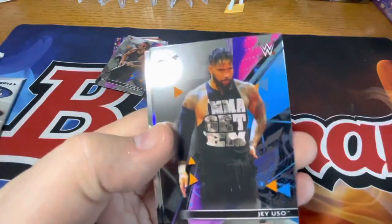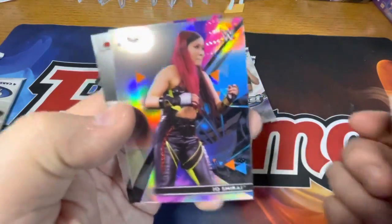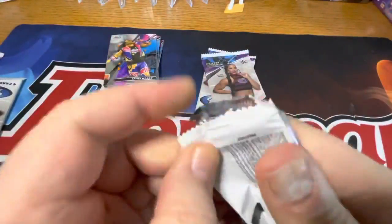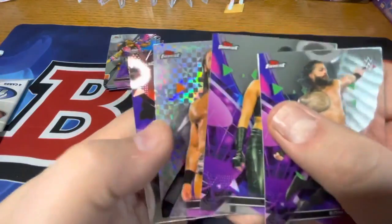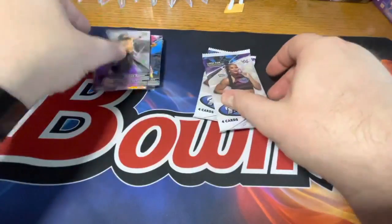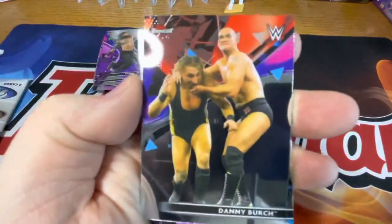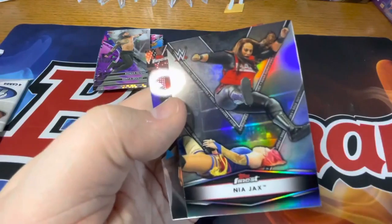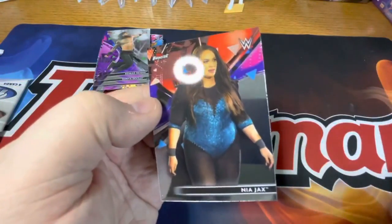Xavier Woods. Jay Uso. Here's the Io — this is the Refractor version. And there's the Miz. Roman Reigns. There's Sonya Deville. Drew McIntyre. And Riddle. It's Danny Burke. Carrying Cross. There's a Refractor of Nina Jax — pretty cool one. There's Nina Jax right behind that.